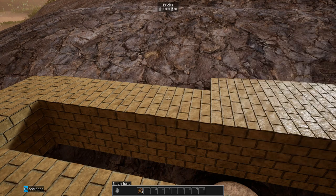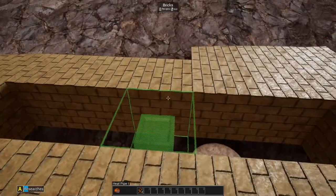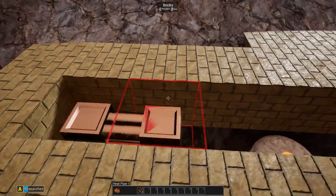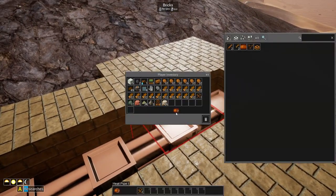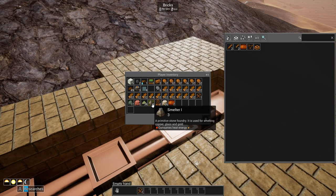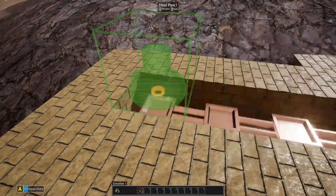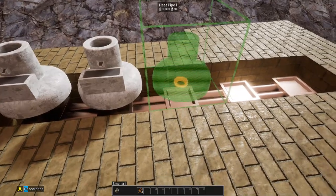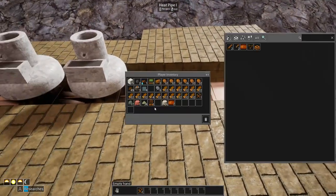We do have our heat pipes now. So this is what we do — we take our heat pipe and it's basically like a power wire for heat. We do that, we take our smelters and put them on top. What this does is it connects to the bottom and puts heat into the bottom of it. Then we can do the same thing with the sterling generator.